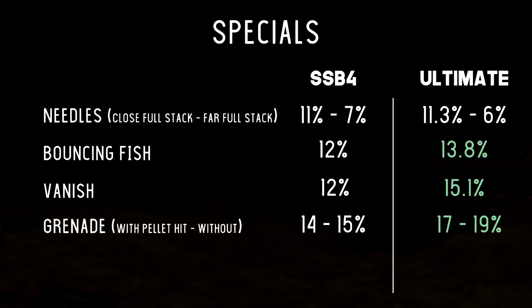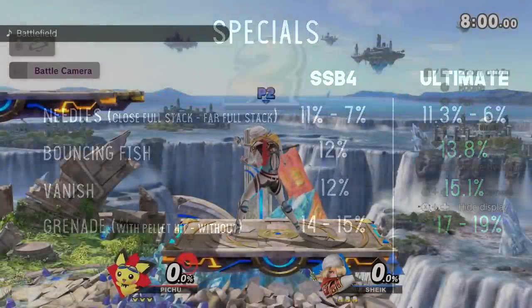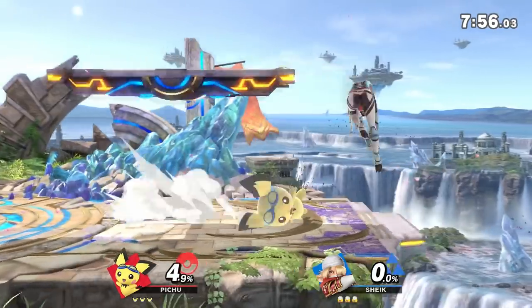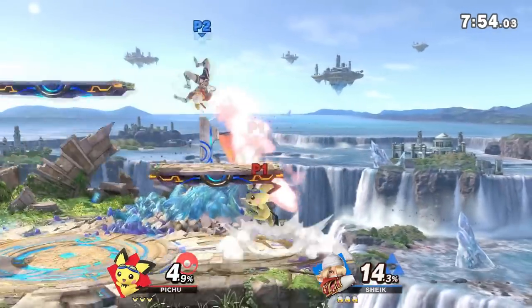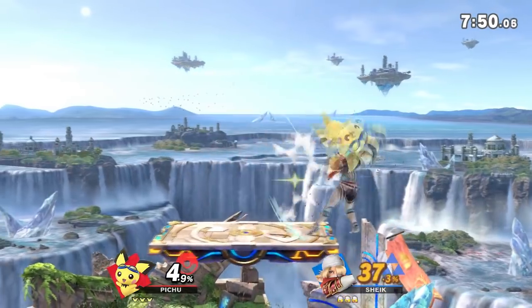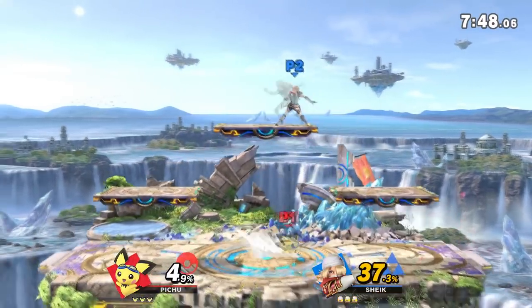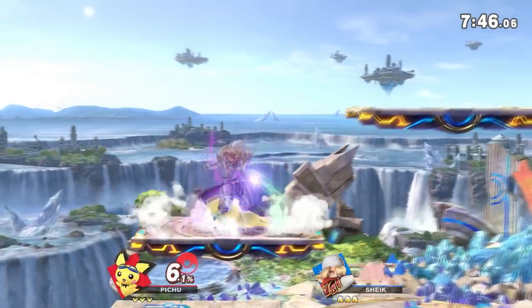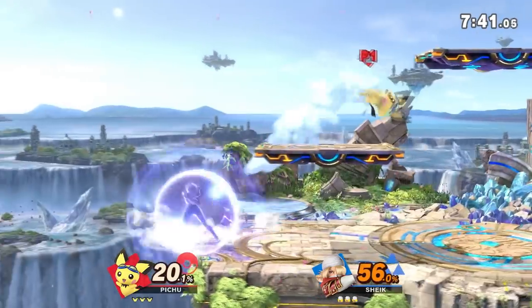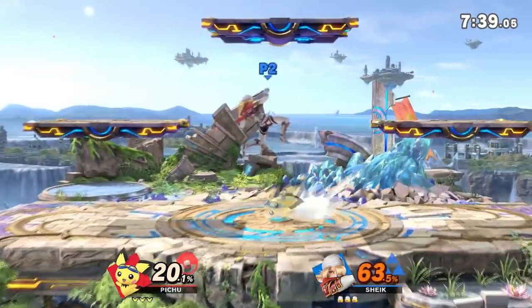Grenade with and without the pellet goes from 14 to 15 up to 17 to 19%. Although needle charging is a lot slower in Smash Ultimate, we can throw them a lot faster. Throwing them in the air low to the blast zone isn't a death wish anymore — you can actually throw them and double jump back to the stage. Instant needle cancelling has also been taken out, but now we can jump cancel out of a charge animation and go right into any of our specials like we could with a needle cancel in Smash 4.